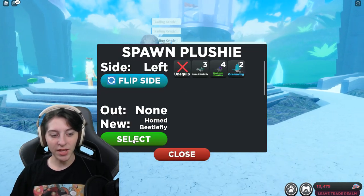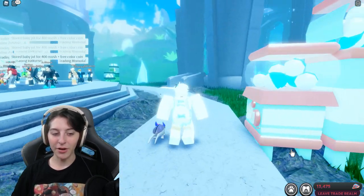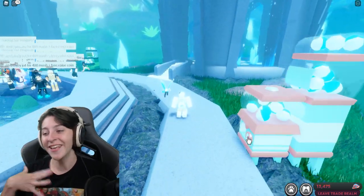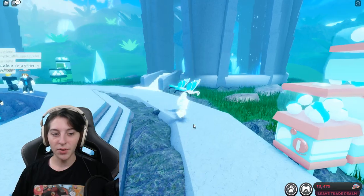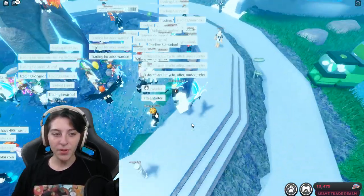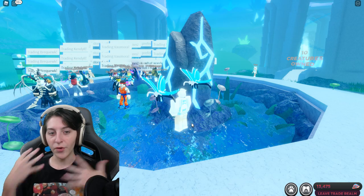You have the chance of getting the common horned beetle fly, who is absolutely adorable, the uncommon magic horn, which is really cute as well, and then the ocean wing which I'm pretty sure is rare and is my number one pick. You can click flip and slide and if you have more than one you can spawn them both at the same time. I love having both butterflies out. That said, I feel like not many people are going to really use these even if they buy them.